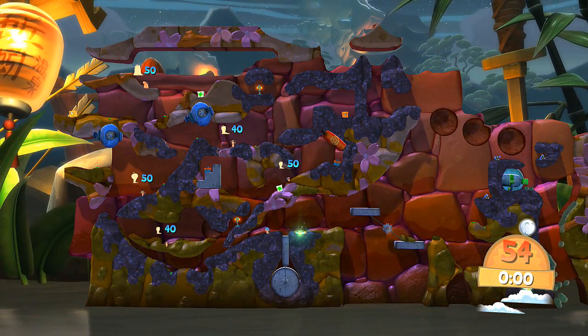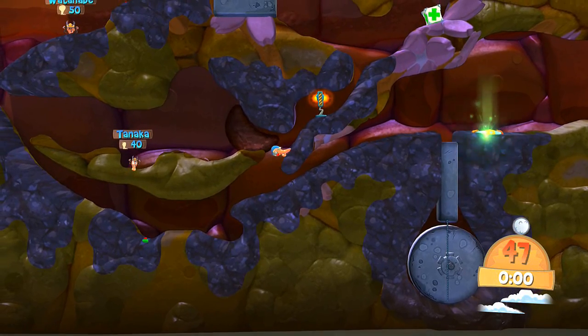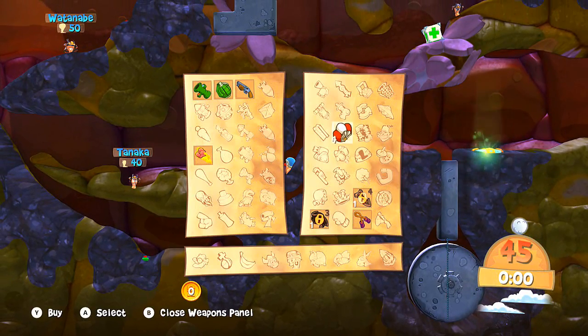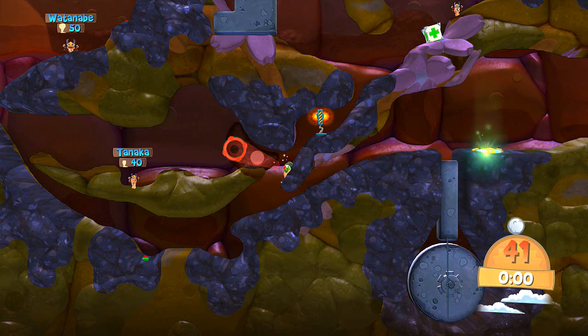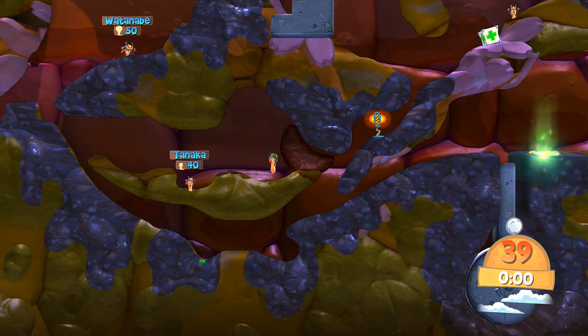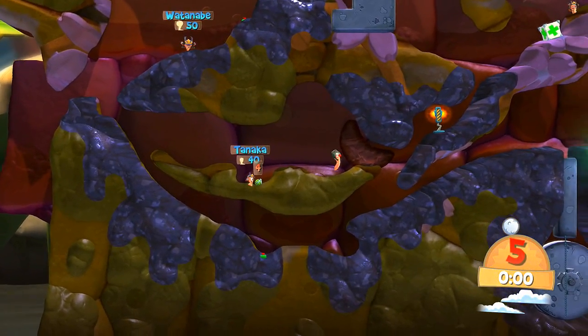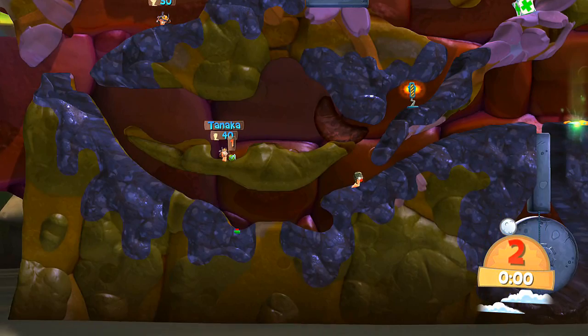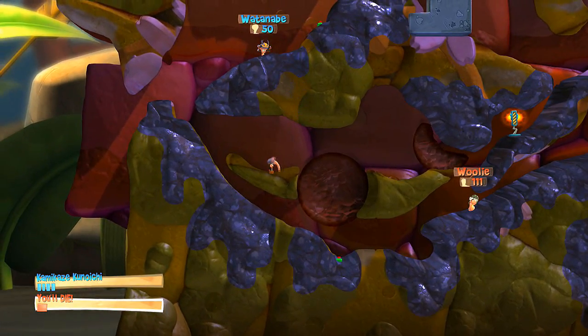There are five enemy worms. Does he fit through there? He should do — yep, there we go. We're not going to grab the checkpoint. We have grenades, so if we jump over to here with a five-second timer, drop that down there with him and get the hell out of there. 45 damage, one worm down, four to go.